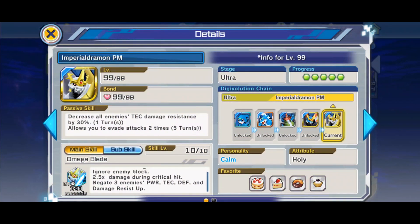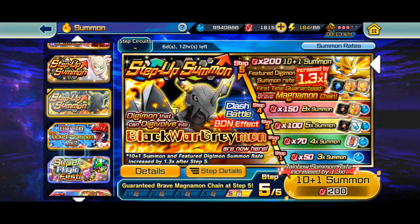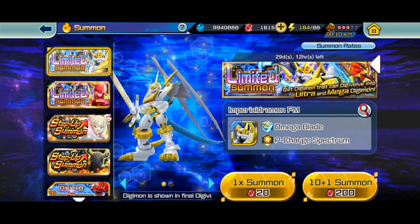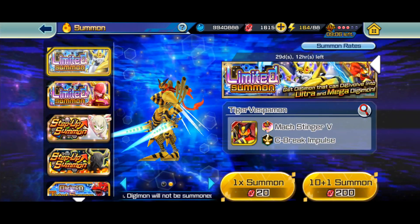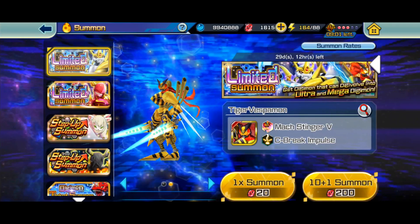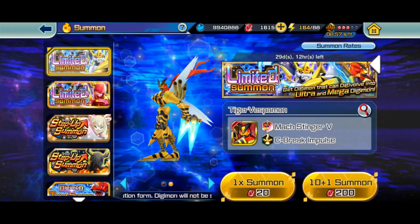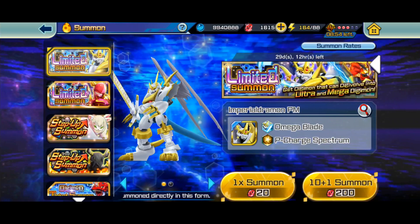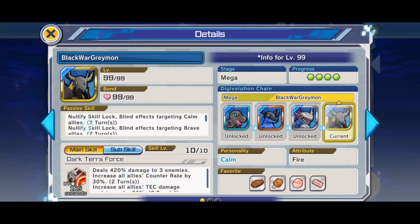Since you can't put up defenses against him because he removes them and also removes power-ups, you kind of need anti-crit. If you don't summon for him and didn't get him for free, don't worry — Creepymon is coming out later and he's another one who handles crits well. There are more Digimon coming, so look out for those in the future.